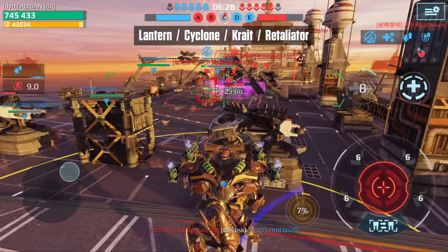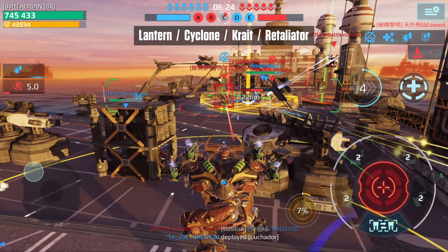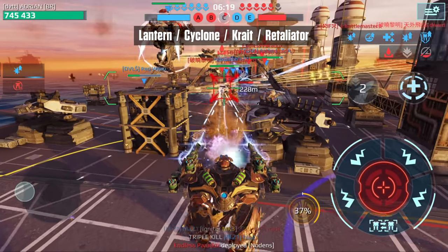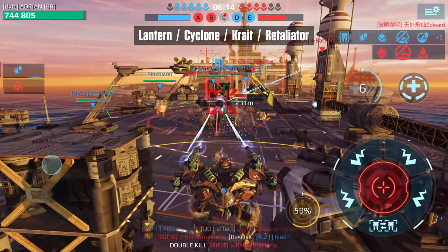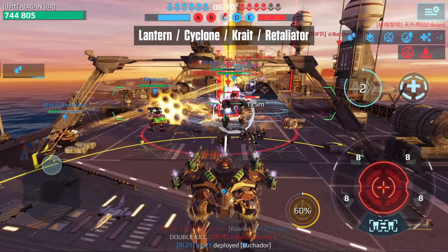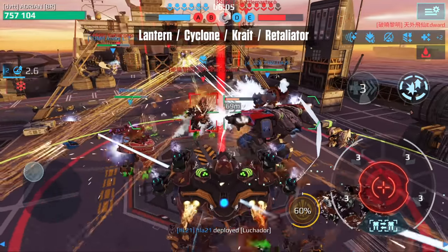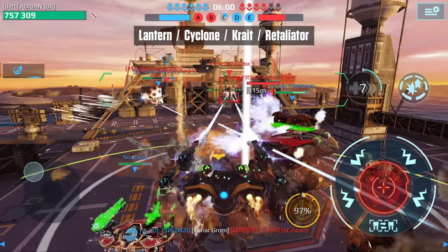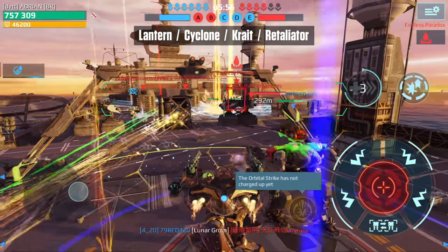Moving up the list to number six, we have the Heimdall. The Heimdall is the newest addition to the game, but even after a recent buff we still aren't really seeing it being used much, and when we do it's mostly with the Lantern weapons. I rank the Heimdall at number six because it can be a great support titan. The only thing is you have to stay within a 100-meter radius of your teammates to heal them. It also has a built-in suppression bomb which is handy when dealing with multiple titans.